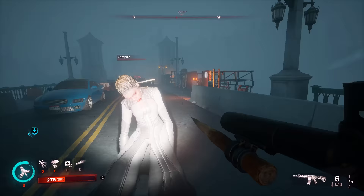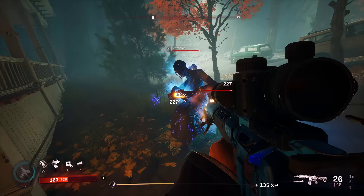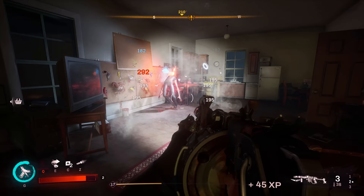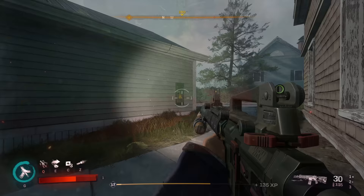Most vampire types won't die from just normal gun damage, and the most basic way to take them down is to fill them with bullets and slap them with a juicy stake right to the chest. If you're surrounded or have an elite on you, that tactic is going to be harder to make effective. Electricity, however, can finish off vamps without needing to get close for that melee finisher, and can also stun and assist with crowd control, since it will automatically dust any low health vampires.